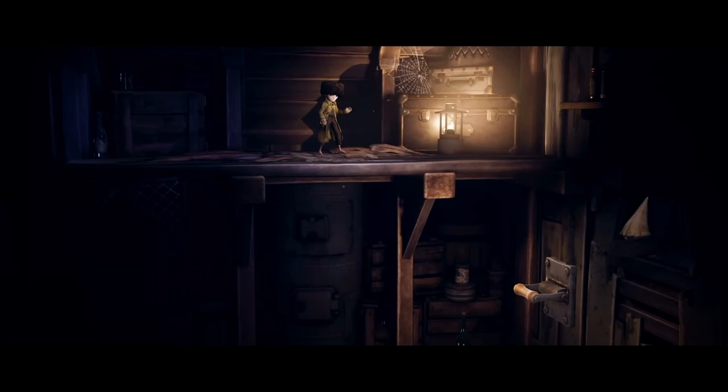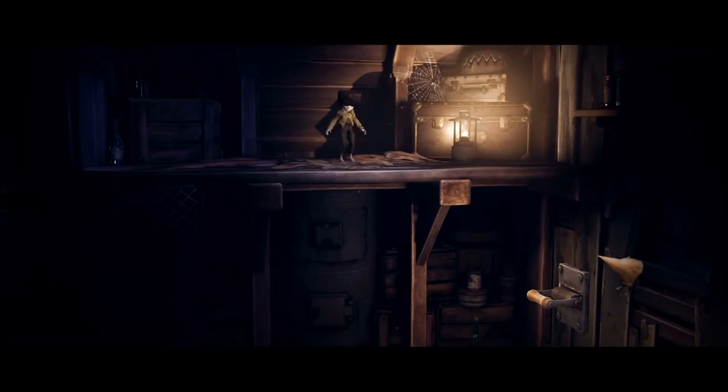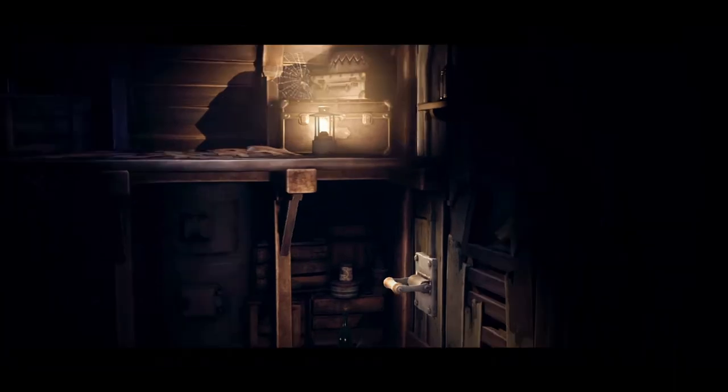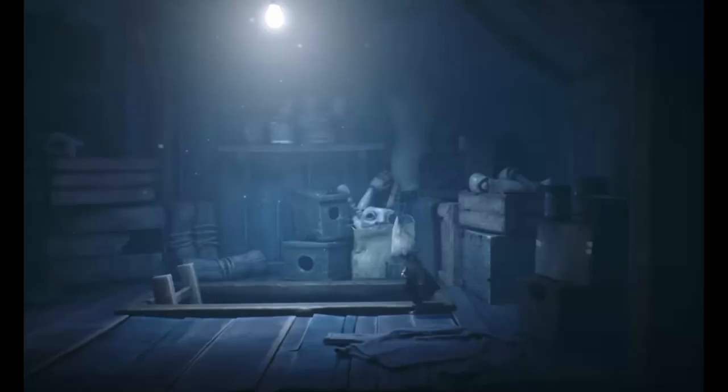Once you pick up the hat, the gnome will push the board open on the right for you to climb up and exit. From where the hat was, jump down and go to the right and climb up the boards and into the hole in the wall where the gnome was. Once in the hole, climb all the way down to the floor and pull the board on the left that is blocking the hole in the wall. Once you pull it off, climb in the hole. Now you are at the beginning of where you first entered the attic and you can leave. Long drawn out, but I hope that helps.